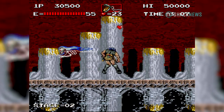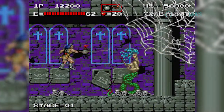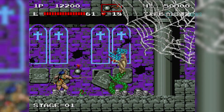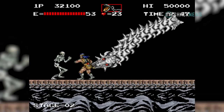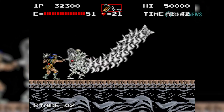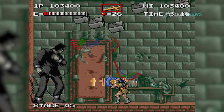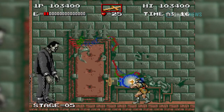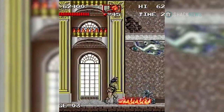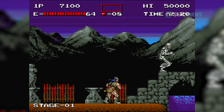Other weapons were limited use. These were called sub-weapons, and they came in the form of bombs, which were thrown like holy water, a stopwatch which would freeze enemies in place for a short time, a cross that shot four projectiles in a straight line in front of you, and of course boomerang and torches. These weapons cost you hearts to use, which were dropped by enemies randomly.